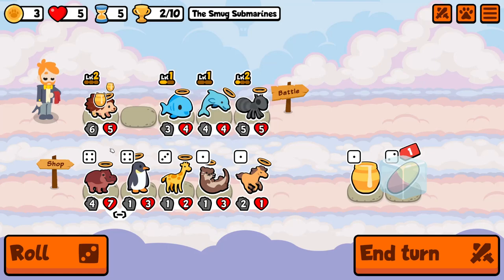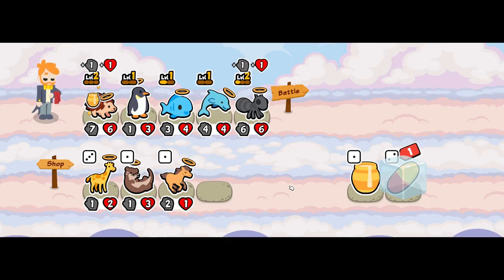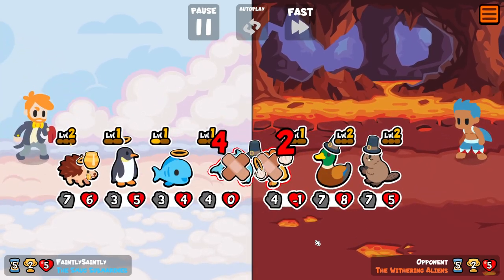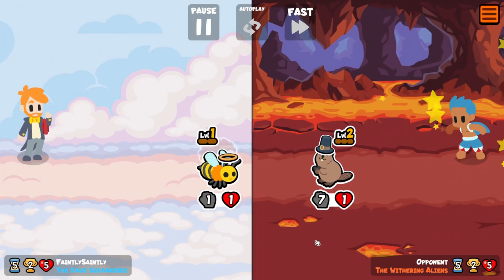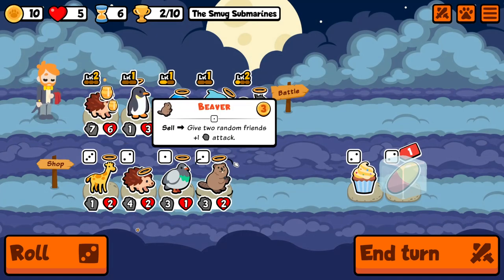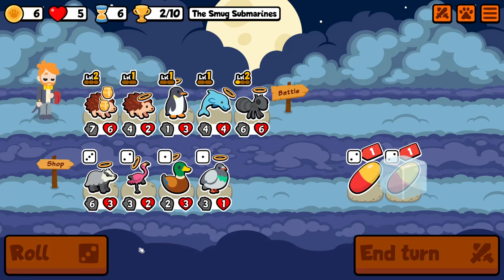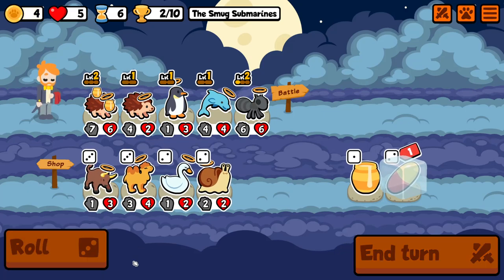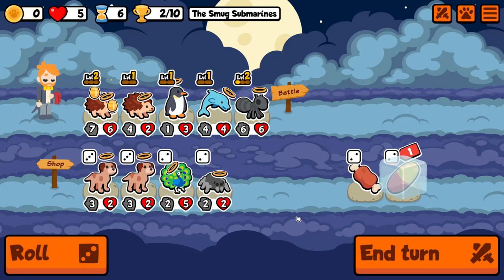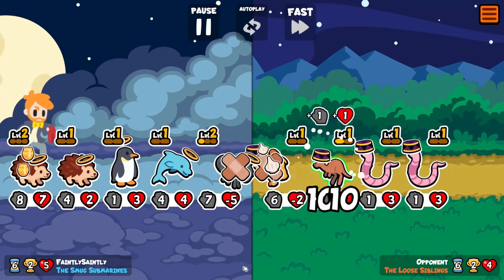Empty, but you know hippo can be an instant win — that's a bit boring. Penguin can be good but he's not going to do much good work for us straight away. Another draw, that's fine — quite a few draws just to keep us going until we get to where we want to be. Yeah, the fish is gone. Productive turn, that's all right. It's gonna get harder and harder to sell this hand as he becomes our strongest unit.